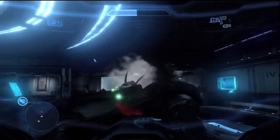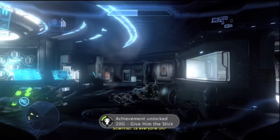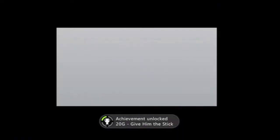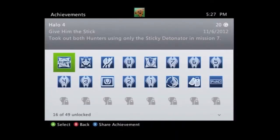It's pretty easy — real simple. If you hit them in the back too, I think they die even faster. Very easy. And that's 20 G's, simple as that. Done — shoot the Hunters in the back.